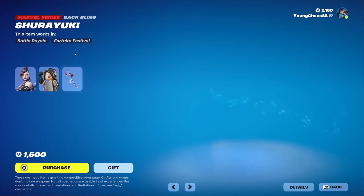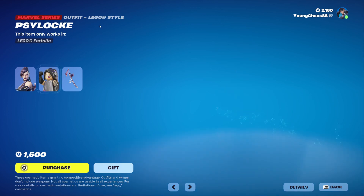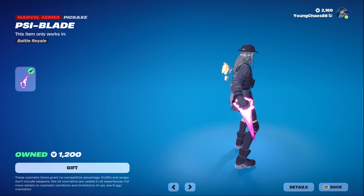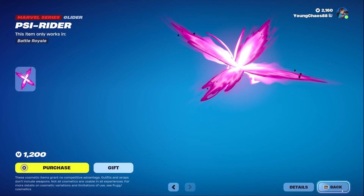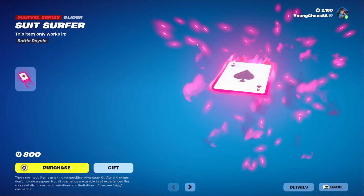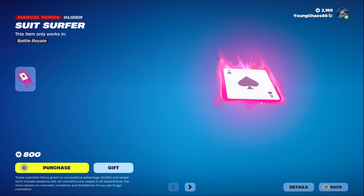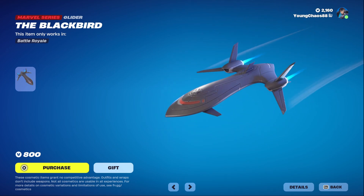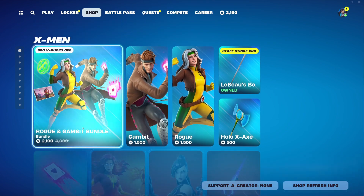We also have Cyclops with the Shuriken Back Bling, a 1,500 V-Bucks Marvel Series outfit with a Lego variant that doesn't look half bad. We also have the Cy Blade Harvesting Tool for 1,200 V-Bucks — a great one. And the Cy Rider, a Marvel Series Glider for 1,200 V-Bucks — kind of expensive. We have the Suit Surfer Glider, a great card-themed glider. And the Blackbird, a Marvel Series Glider for 800 V-Bucks — not bad, kind of massive like most Marvel gliders.